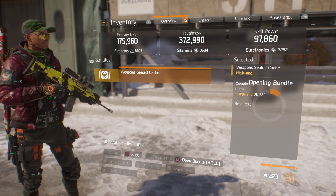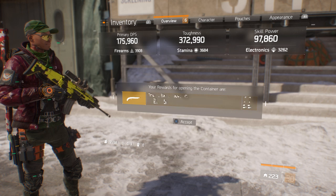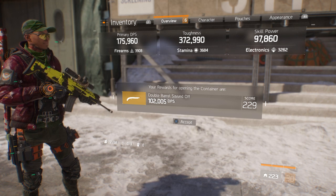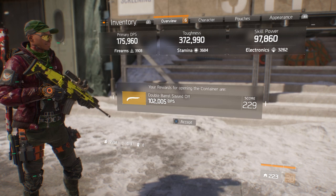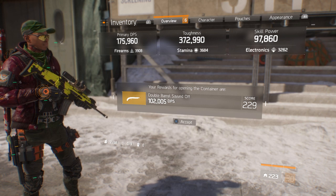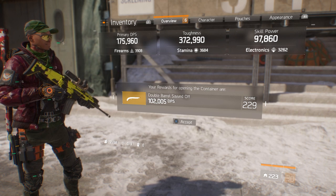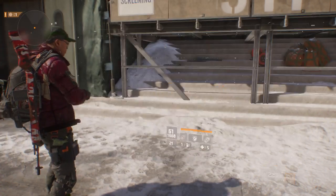Last but not least, the weapon seal cache — also no resources. Let's pop this open. I got the Double Bells sawed-off shotgun, pretty powerful gun. I'm not usually into pump shotguns, but I heard they nerfed shotguns so I don't know — haven't tested them yet. They might be useless now, but I'll test it out. I might keep it.